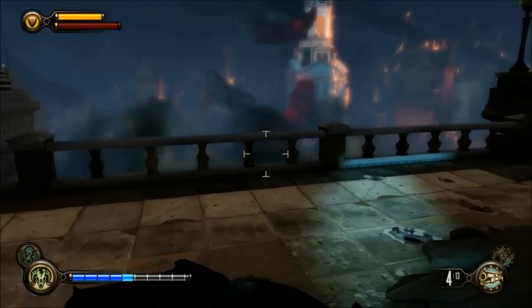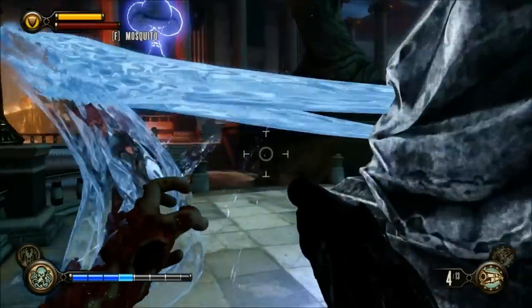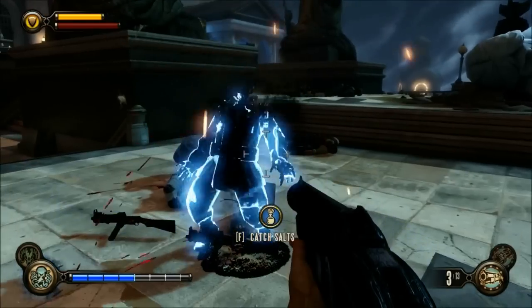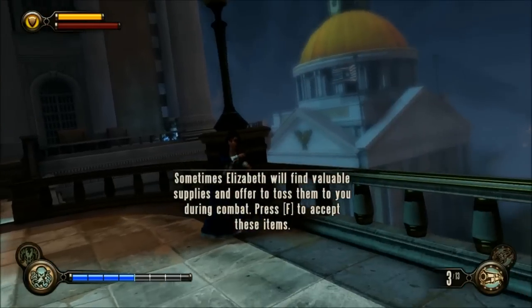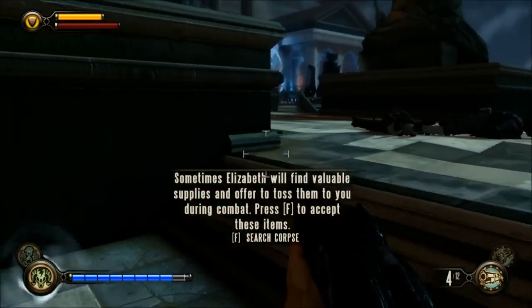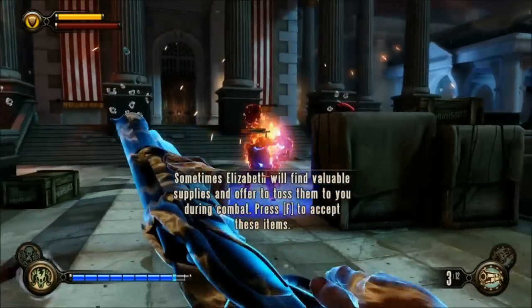I get a little bit of ammo, run through the line of sight, and use Undertow — which goes through things. I pop that guy in the head and it just splashes completely over to the next guy, shocking him with Undertow. So Undertow and this build just work wonderfully together.